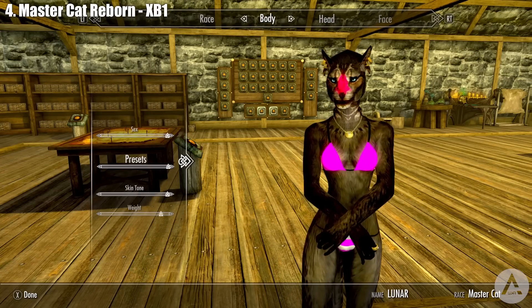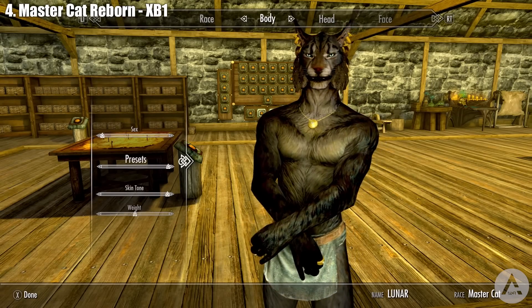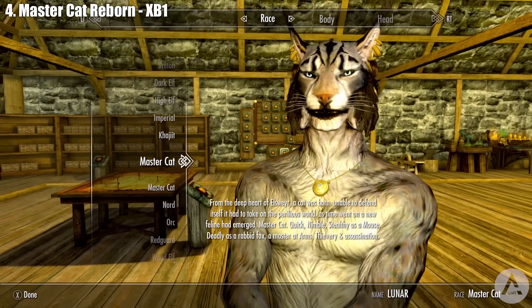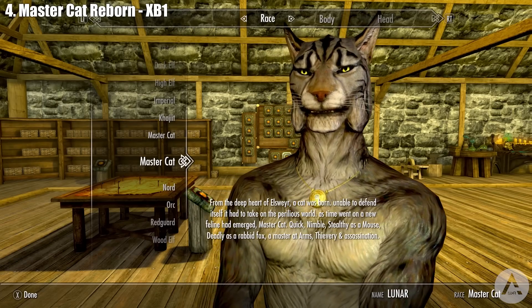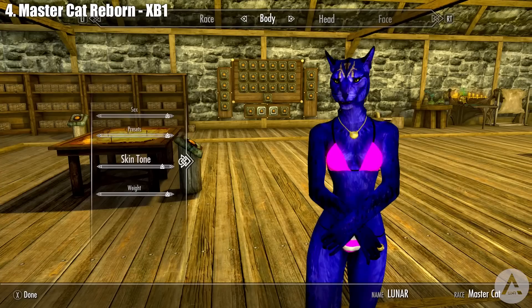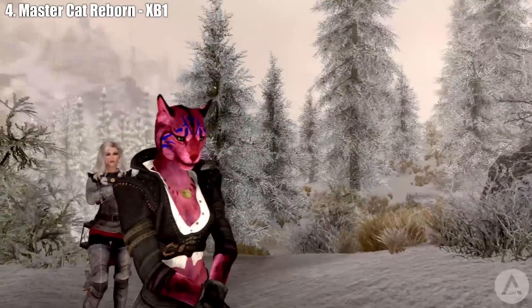The mod has a big warning saying only install if you start a new game, which I completely ignored — I changed my race in the cheat room and had no issues, but the warning is there for a reason so be careful. For skills, your new Khajiit race is good at Destruction, Restoration, One-Handed, Block, and Archery. I'd prefer Sneak over Block, but overall I really like this mod.